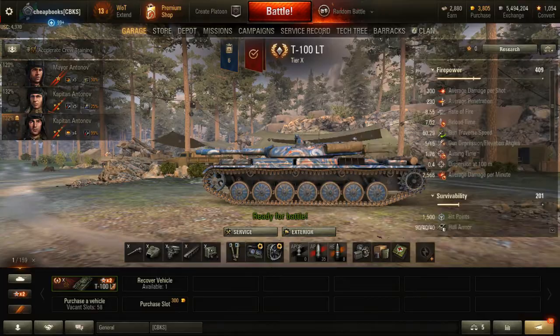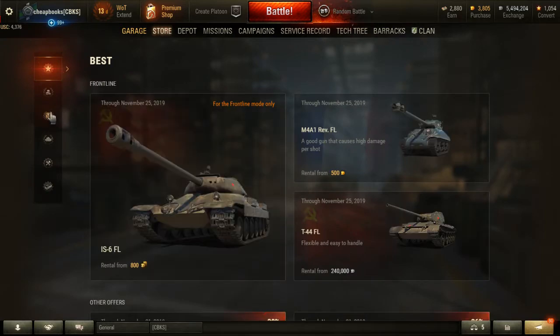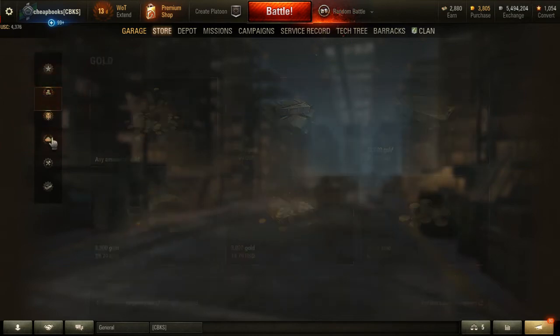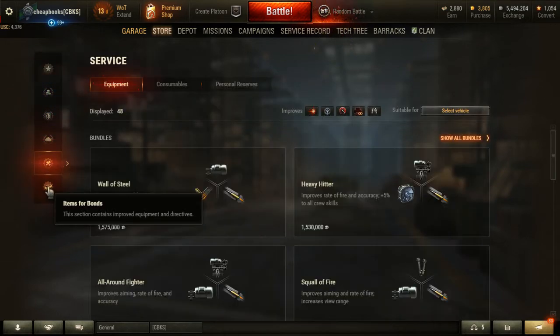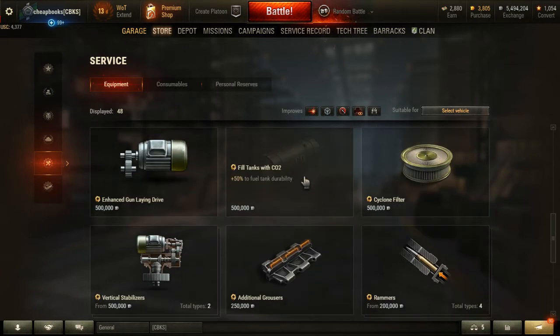You can also buy directives at a discount. If you go to the store and look at the directives, there are bundles available. You can get the experimental optics plus the optical calibration, which normally would cost 4,800 bonds, but you get a 500-bond discount. That's why you want to buy bundles.